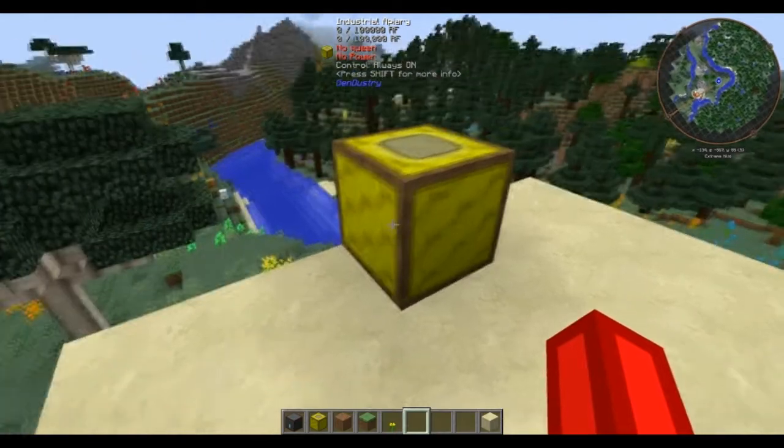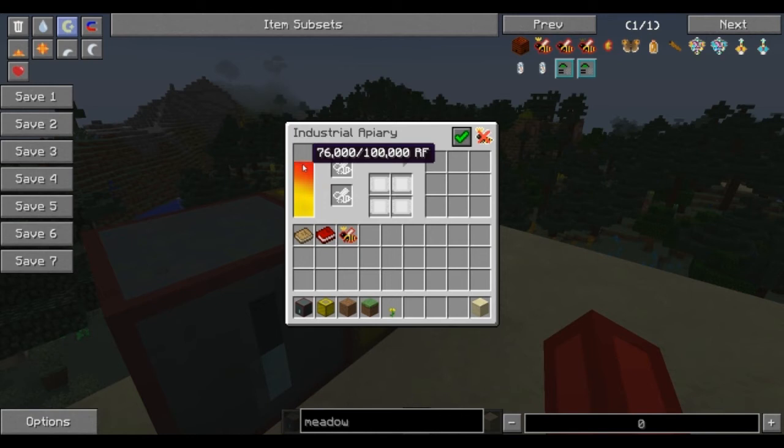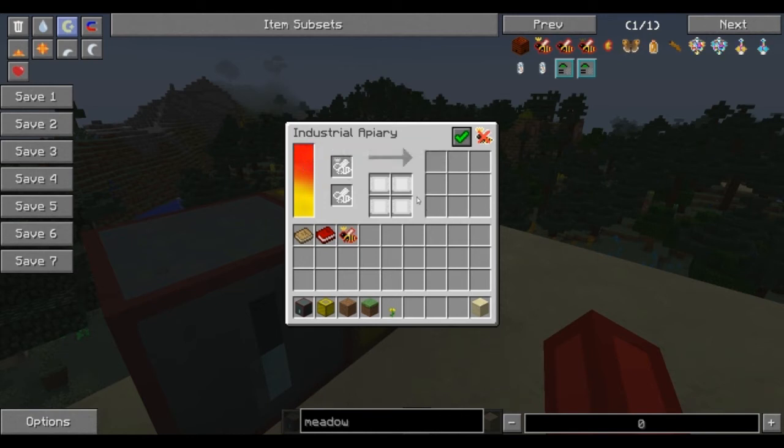The difference is this machine runs on power. You can see power is filling up — 100,000 RF. This will take MJ or RF; both will work fine.